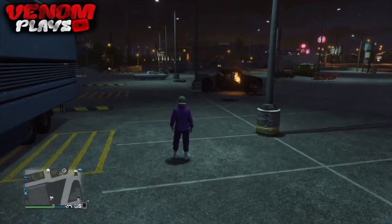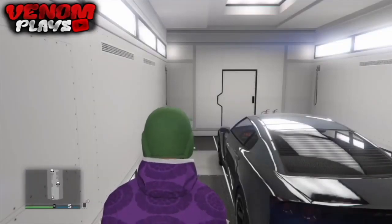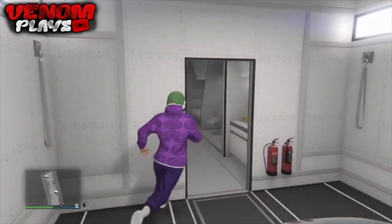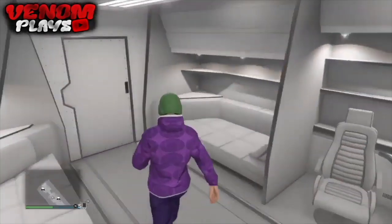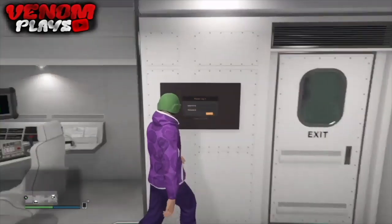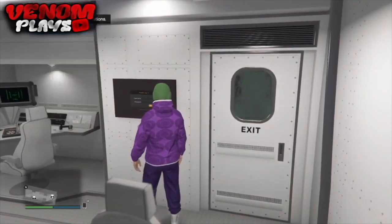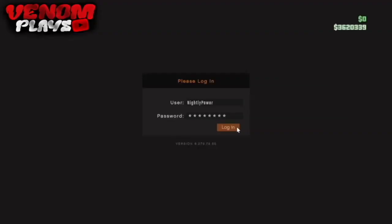In today's video I'm going to show you how to get the red and black joggers. This is very easy to do and it still works. All you need to do is set up the mission Work Dispute and fight a friend. If you want the red joggers you join second; if you want the black joggers you join first. With four people, the order is: first black, second red, third black, fourth red joggers.